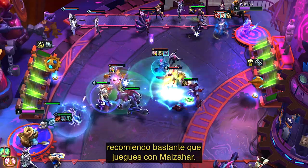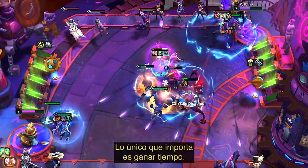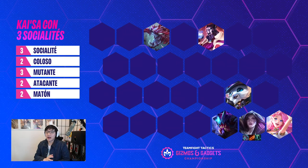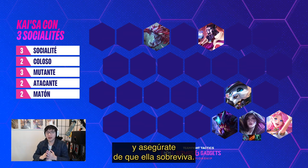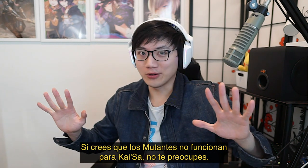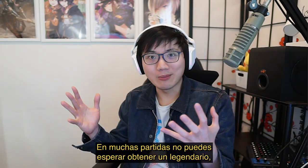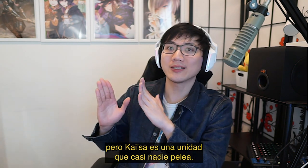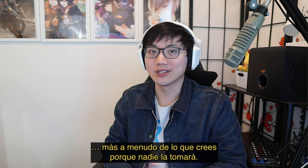On the way to Kaisa, I strongly recommend you just play Malzahar. You can put almost the exact same items on him — the only thing that matters is buying time. Look for those bodyguards, even bruisers if you have to. Look for those support synergies like Clockwork and Enchanter, and just make sure that she lives. If you feel like the mutant trait sucks for Kaisa, don't worry about mutant at all — just drop the mutants and play even more frontline. Kaisa is a very surprisingly uncontested unit; you will hit her at level 8 a lot more often than you think because nobody's going to grab her.